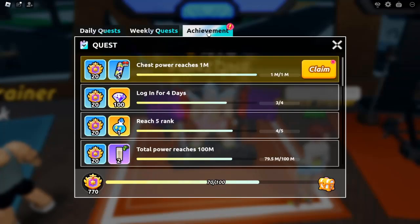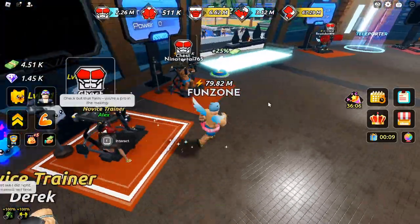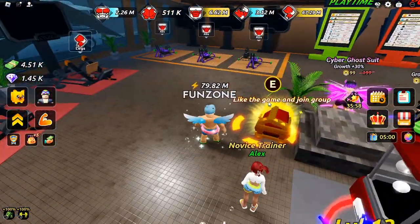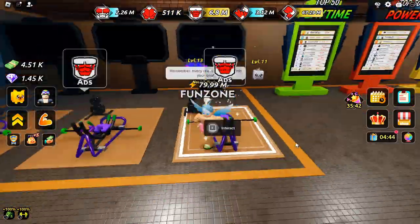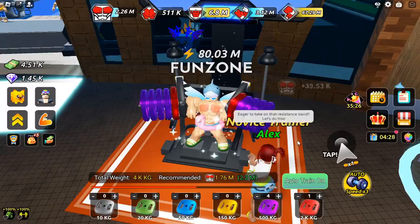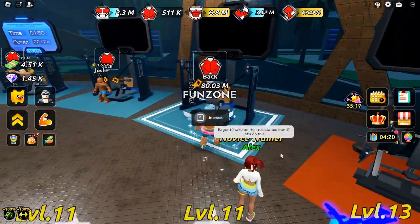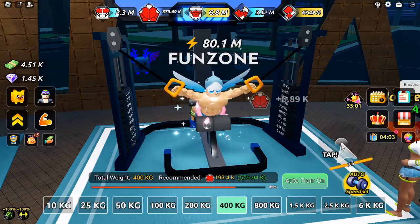Races. Competing in swimming races is one of the most exciting parts of Swim League. The goal is to challenge the best swimmers in the region and use your clicking skills to boost your speed during the race. The higher your power level, the easier it will be to win races, as your clicks will pack more power. Winning races earns you cash prizes, with higher rankings leading to better rewards.